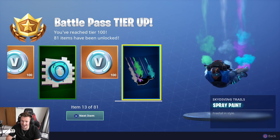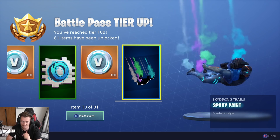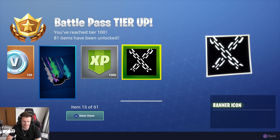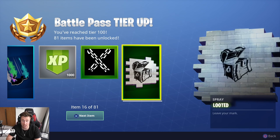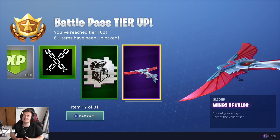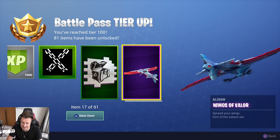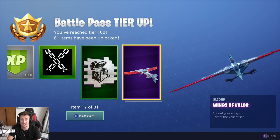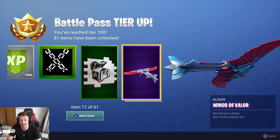I like that — look at the spray paint! Free fall in style, of course. More XP, banner icon. We've got the Looted spray. This is what I wanted — the Wings of Valor. Spread your wings. Look at that. That is really, really cool. I'm very happy about that.